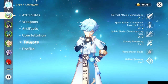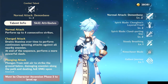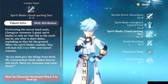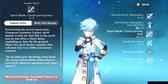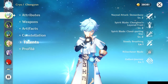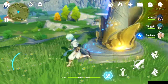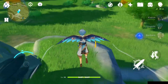For talents, you'll probably want to boost his normal attack talent first since you'll be doing lots of normal attacks, then his elemental skill for that consistent freeze effect, and then his burst. If you have the resources, boost all three — but that's the priority order I'd recommend. Now I'm going to show you a bit of gameplay with a ruin guard getting frozen, so enjoy.